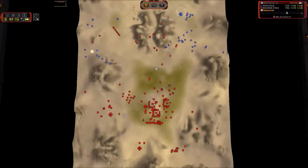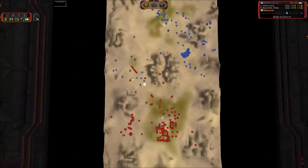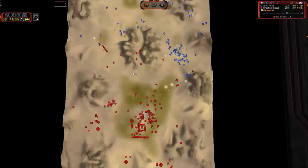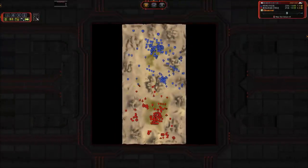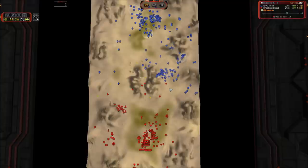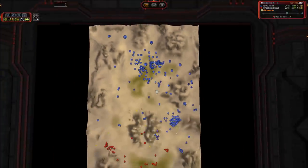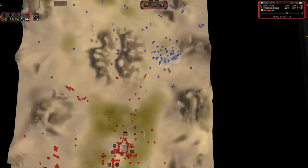We've got a Fat Boy going up over here — that is going to be interesting. You know how strong Fat Boys are when you front them with Percivals — Percivals are basically T3.5, they are the UEF direct fire experimental that no one wants to admit exists, and they do brilliantly when paired with a Fat Boy for rear support. No nukes yet. Those are the only two T4s. Honestly, I did not expect this game to hit this stage — it's kind of impressive it's gone on this long. Yathatha is down to 47k.